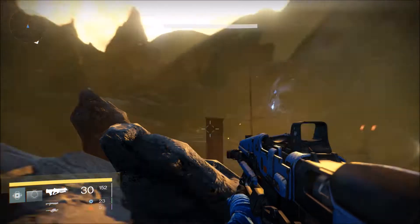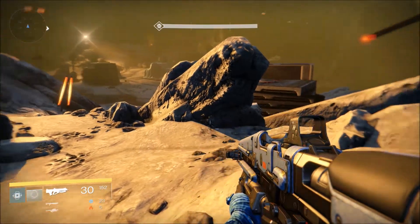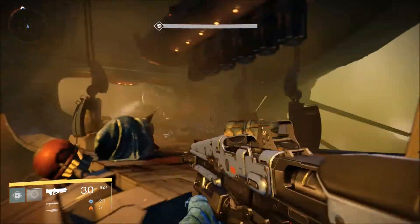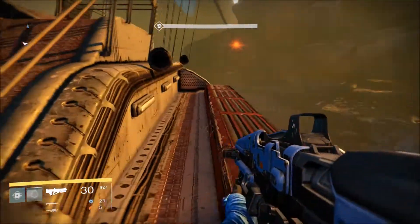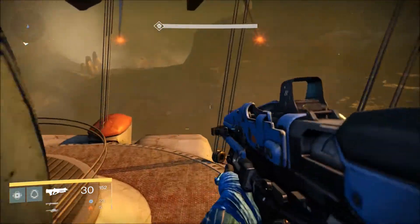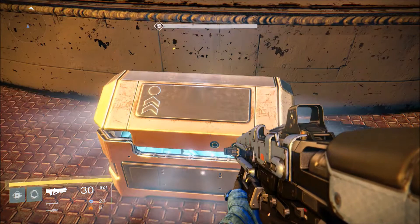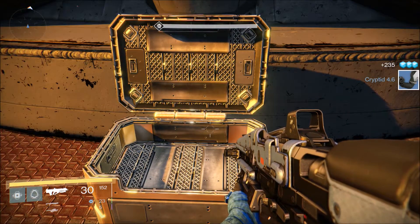Now, same mission, we're going to head to the end toward that ship — I can't quite remember what it's called. Anyway, instead of taking a left here, we're going to want to take a right, head up the stairs, and on the very end of the ship — it honestly looks like a boat — on the back is our next chest. You get an armor piece and some money.